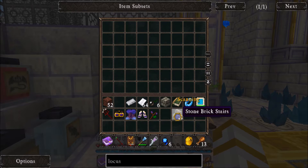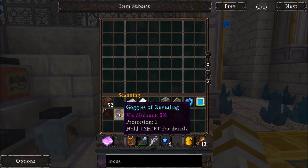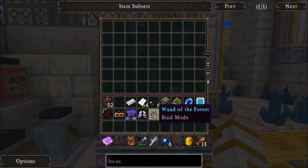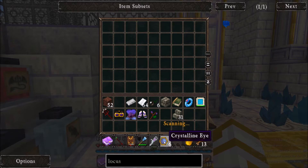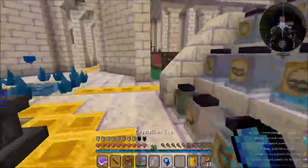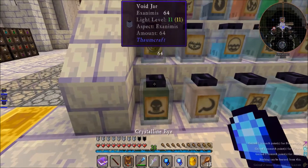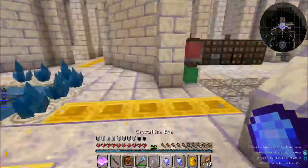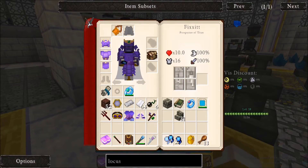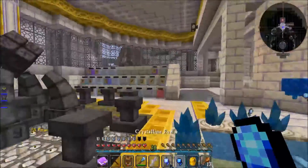Wait - have I never scanned stone bricks? Holy crap. Have I never scanned goggles of revealing? Oh my goodness. Never scanned crystalline eyes either. So what you do is if you do the whole stack it will scan the whole stack - you have to separate them like that.